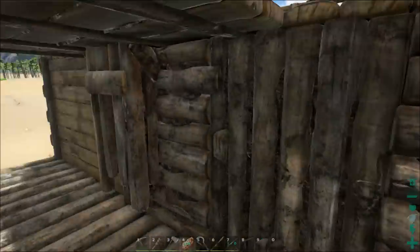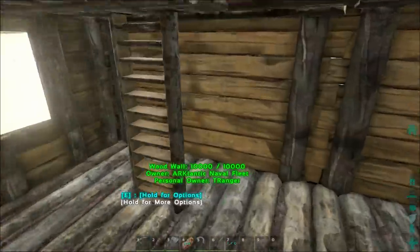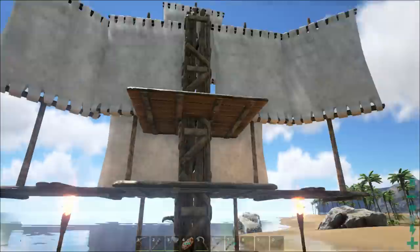This is the main deck of course, and then we open this door here — we've got more quarters, the armory, ship supplies. We climb up here and then boom, we're on the final deck and these are our sails.